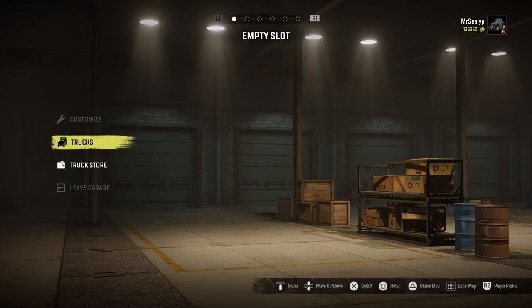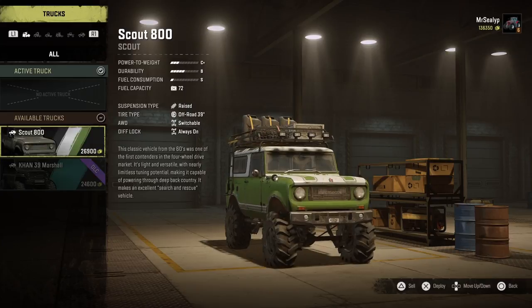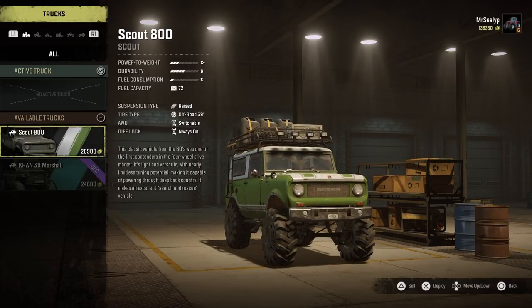You'll notice the customise option is gone, and so is leave garage, because the vehicle is no longer in the slot — it's been prepped and packed for transport. That vehicle is now under trucks. If I click on that, you'll see it here along with my can, which is also retained. The scout is what I want to transfer. I've got options: deploy or sell, but I don't want to do either of those at the moment. I just want to make sure it's in the trucks menu, which means it's packed and ready to ship.